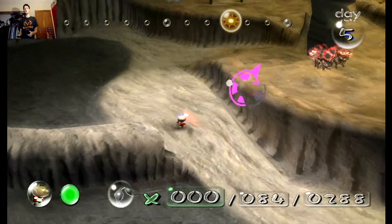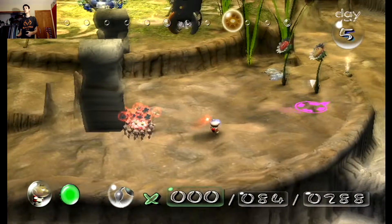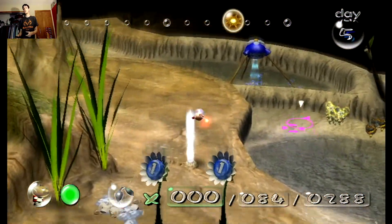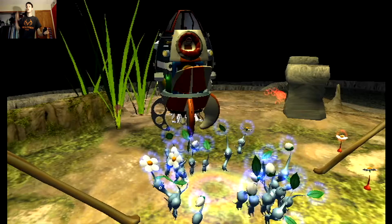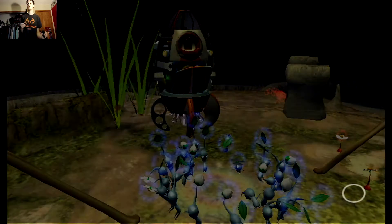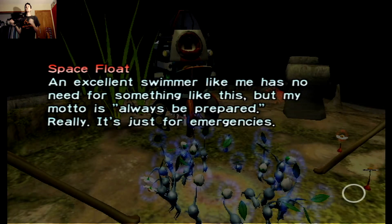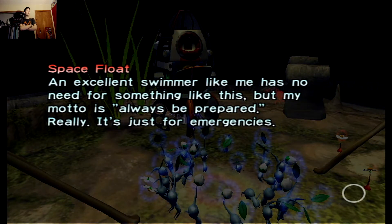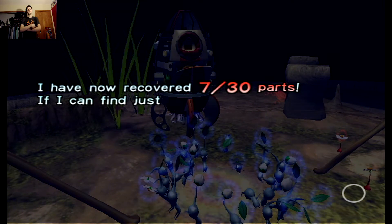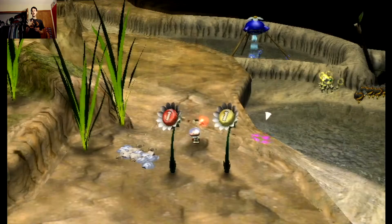I can just throw a little bit of that — yeah, I can do that. We got it! A second ship part! You see that Pikmin stretch himself? Space Float — an excellent swimmer like me has no need for something like this, but my motto is always be prepared. It's just for emergencies. I've now recovered seven out of 30 parts. If I can find just five more I should be able to increase my ship's capability.